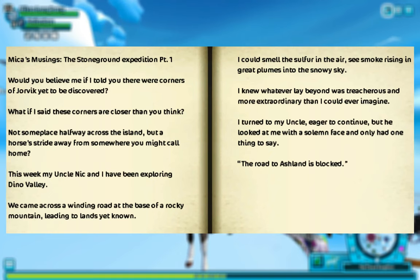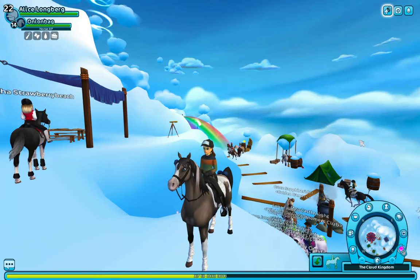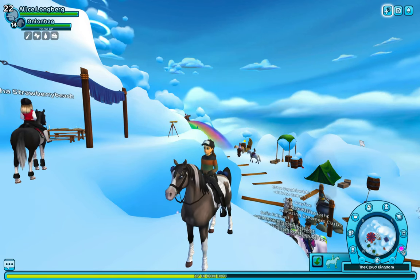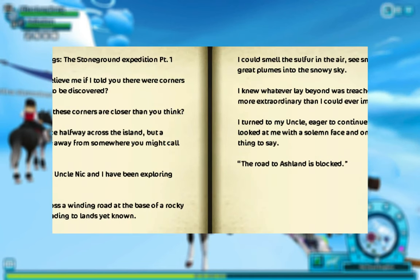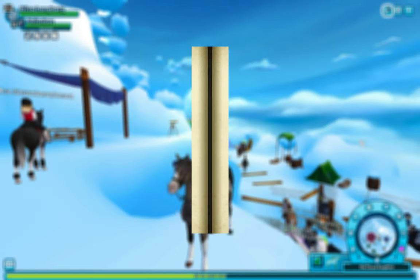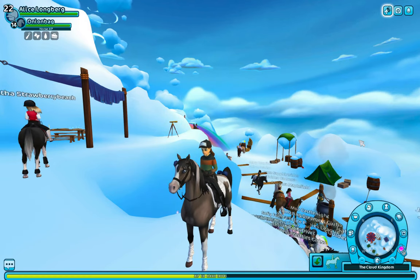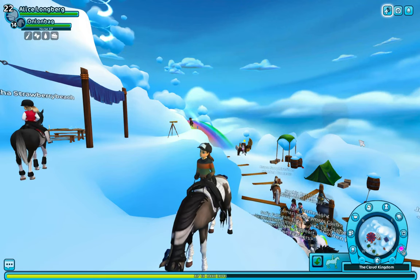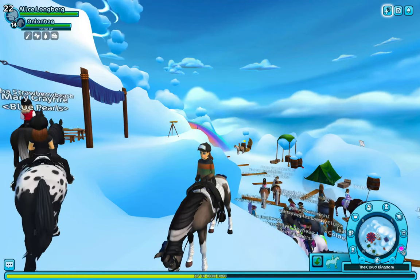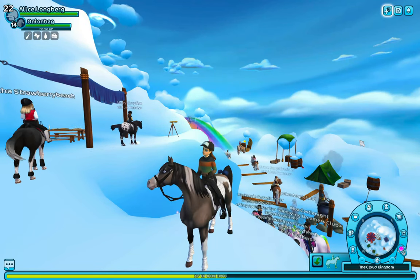'What if I said these corners are closer than you think?' Which I kind of find weird. Like obviously they are quite close since we haven't discovered the rest of Jorvik. It's literally telling us those next two grayed out areas are a possible release in the future — 'not some place halfway across the island, but a horse stride away from somewhere you might call home.' You can't have a home stable in Dino Valley; the only place close enough to Dino Valley is Vedel. Hmm. Star Stable's starting something here.